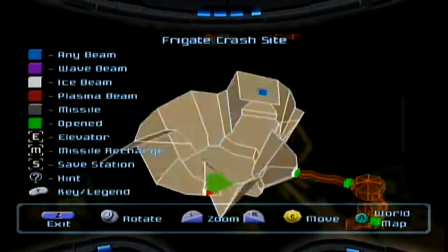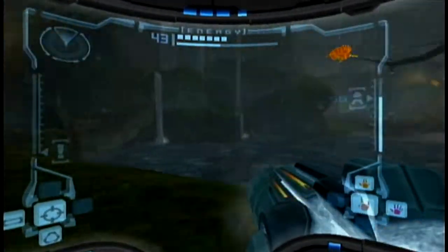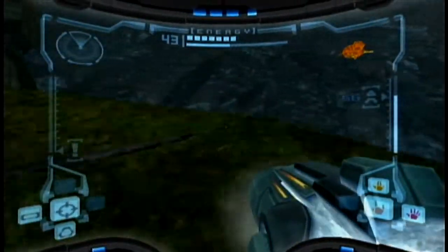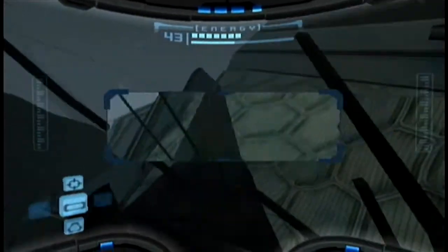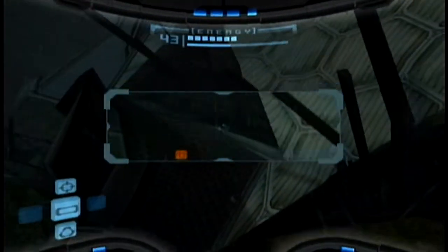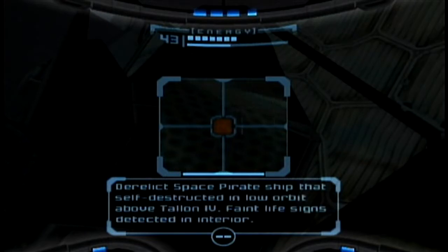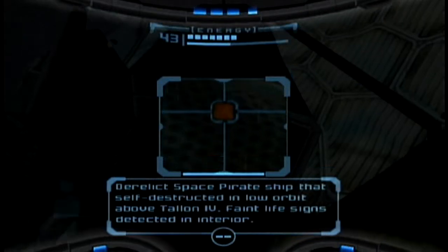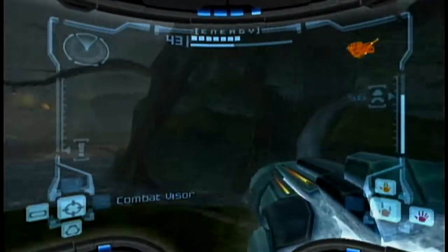All right, we could go here, but I'm going to warn you guys right now — there's an item that we need in order to get through the frigate properly because it's submerged in water. In case you're wondering, yes, this is the remains of Frigate Orpheon — the derelict space pirate ship that self-destructed in low orbit above Talon 4. This is the ship that blew up at the beginning of the game.